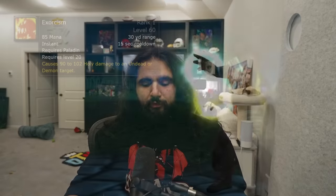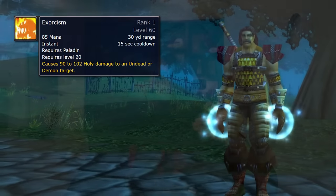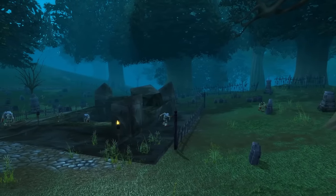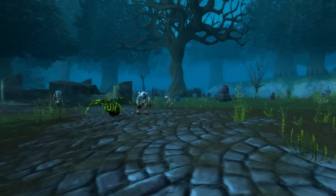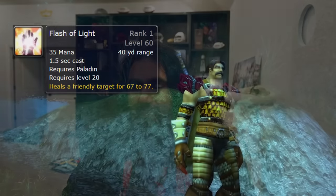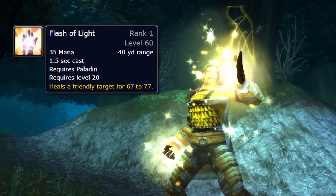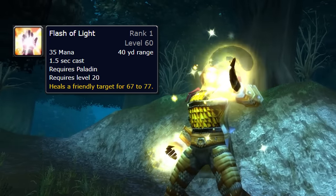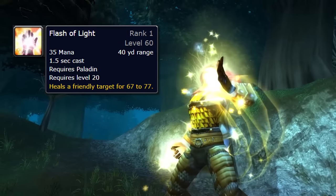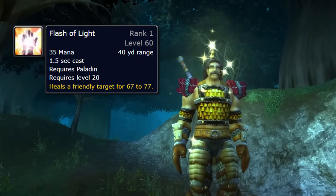At level 20, you get Exorcism. Exorcism is a direct damage holy attack. Against Undead and Demons, you can use Exorcism and you can do a significant amount of holy damage right at level 20. A lot of Paladins will go and start leveling in Duskwood around this time — this is one of the reasons why Duskwood becomes one of the more fun leveling zones. You get basically a brand new ability that you can use there with a lot of the zombies and stuff like that. The next key ability at level 20 is Flash of Light — a short, quick heal that doesn't cost a lot of mana, with a one and a half second cast time. It's a great ability to heal yourself up quickly either after a fight or during a fight in between enemy swings while you're leveling.